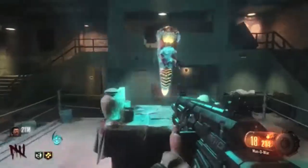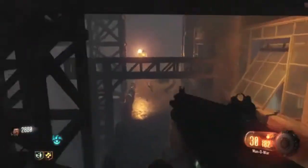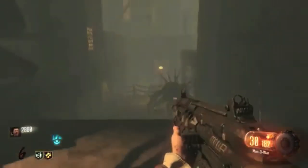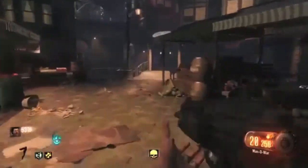Grab the last worm and head back to the junction. After completing all four rituals, Rag'war will reappear — still fairly easy to take down. Just shoot him in the yellow eye that's always open, take him down, and run back to the junction.